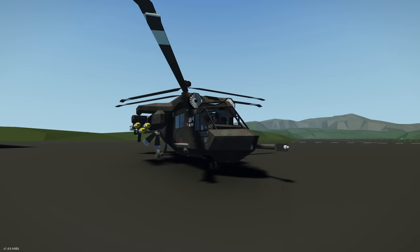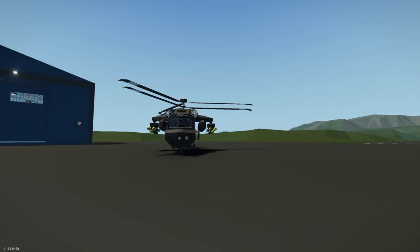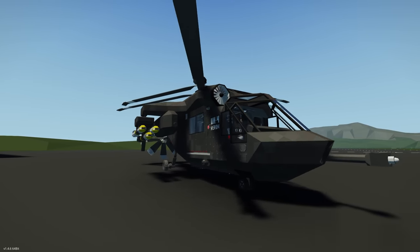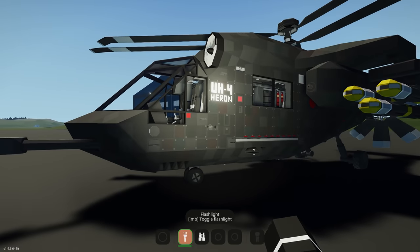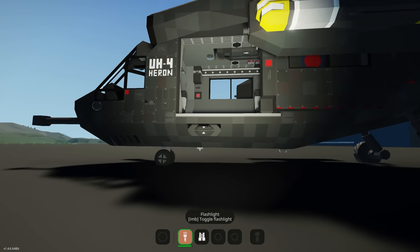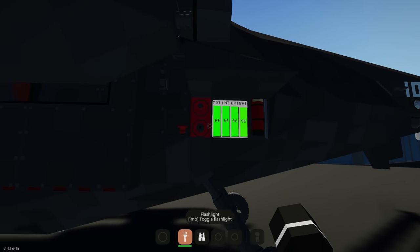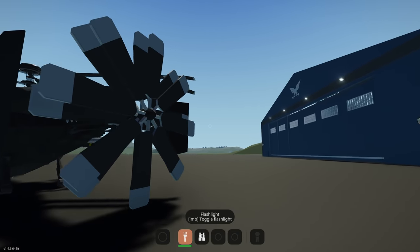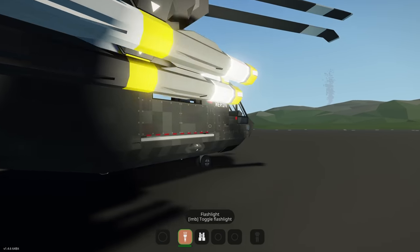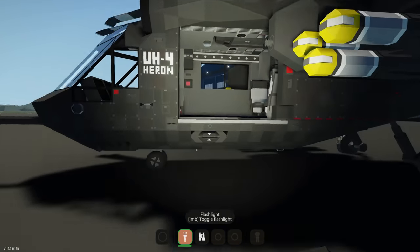Nice looking helicopter — jet engines on either side. Currently loaded with fuel pylons and what look like anti-aircraft missiles. Walking around: there are doors to the cockpit, some opening hatches, more attachment points, refueling capability, flares, and additional hardpoint connectors on both sides. That's pretty much the exterior — let's get inside.